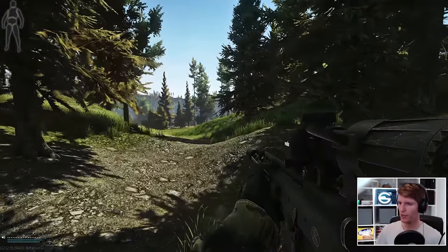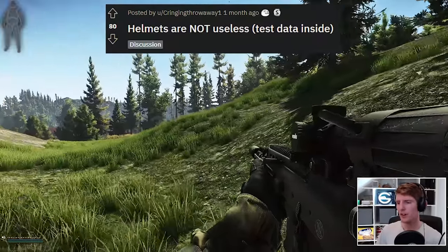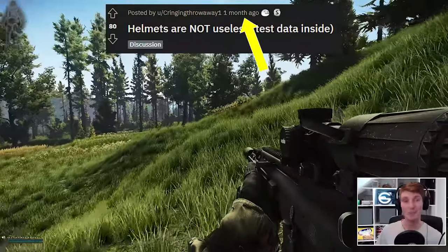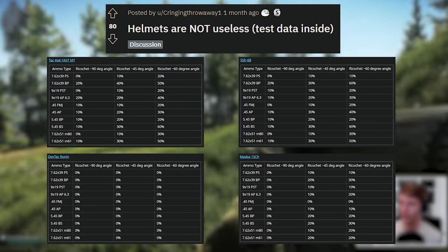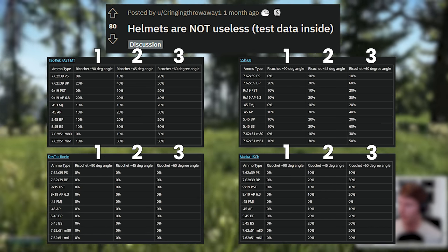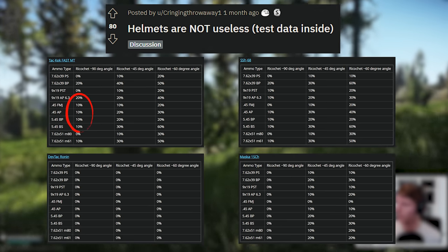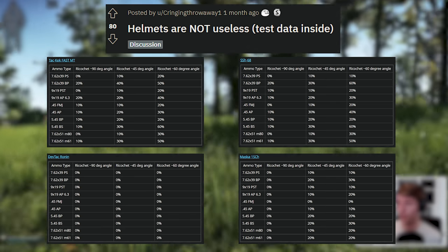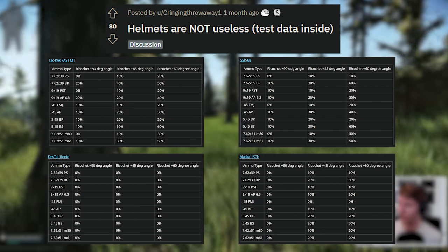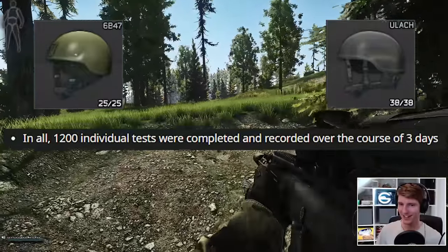I wanted to put my findings out so far, but I'm nowhere near done with ricochet — the science is to be continued. In my research around the topic, I stumbled upon a really good thread on Reddit with excellent testing from a user called CringingThrowaway, done only a month ago as of recording in mid-August 2022. They looked at a bunch of rounds against four helmets: the Takkek, the SSH-68, the Ronin, and the Masker, firing them at three angles each and taking ten measurements. The results are generally interesting, showing an increasing chance to ricochet with higher pen rounds, as well as high ricochet chance helmets potentially having a chance even straight on. Practically speaking, it shows a decent ricochet chance for these helmets across a wide variety of common rounds, some even with high penetrations. They said it took three days and 1,200 data points, which is pretty nuts. I'll link to the thread in the description.